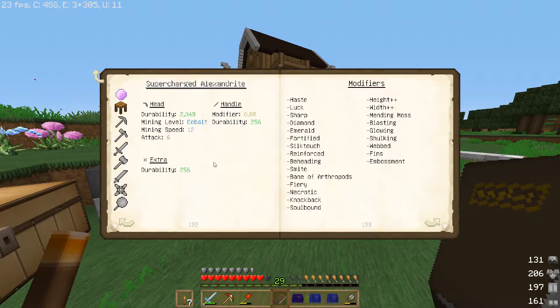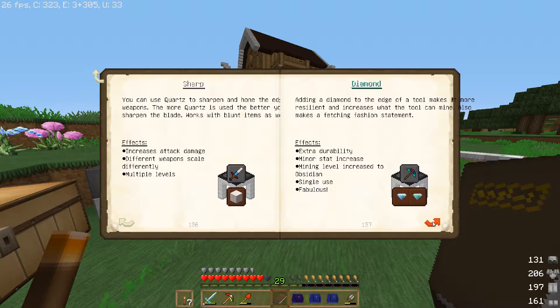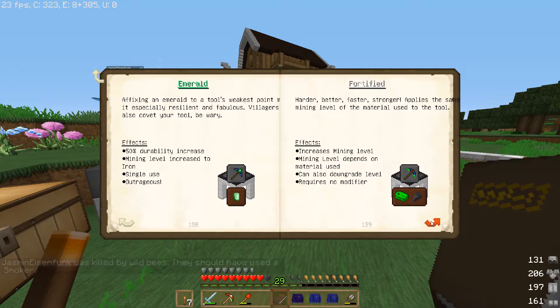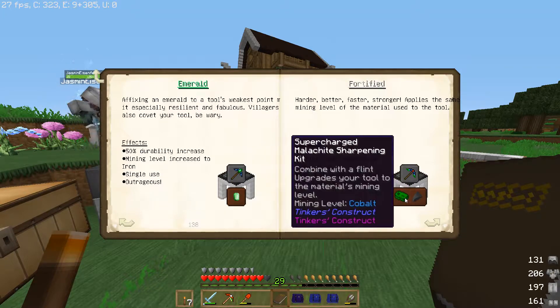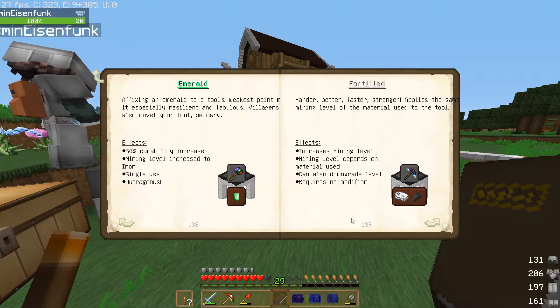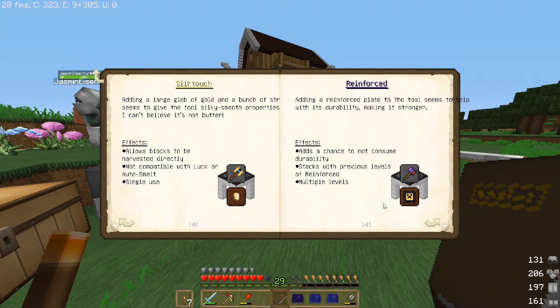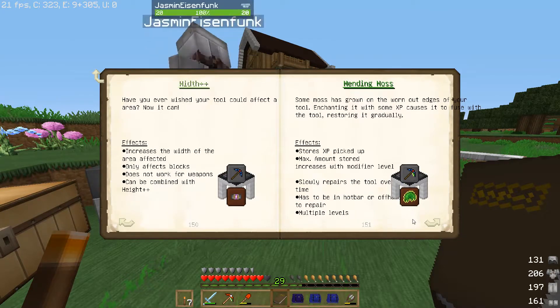Modifiers – klingt erstmal gut. Super Charged Sachen ist klar. Es gibt Haste, es gibt Luck. Diamond für die Haltbarkeit. Schärfe mit Nether Quartz, Block auf Quartz. MRL 50%, MRL 50% Durability. Super Charged Fortified increases mining level. Reinforced – adds a chance not to consume Durability. Multiple levels. Silk Touch.